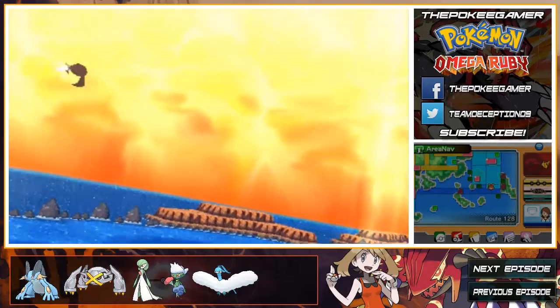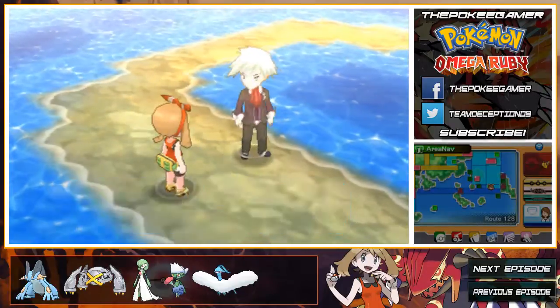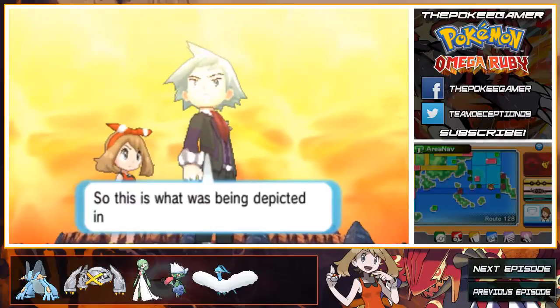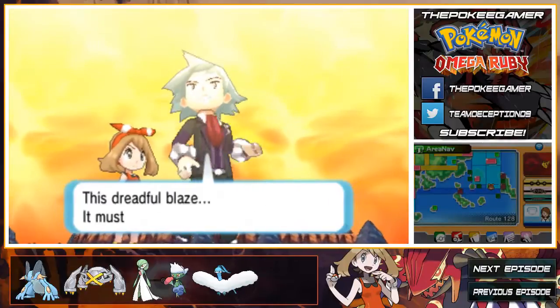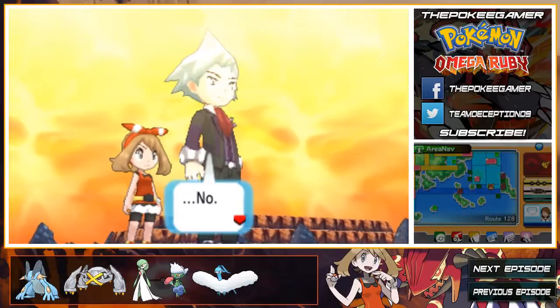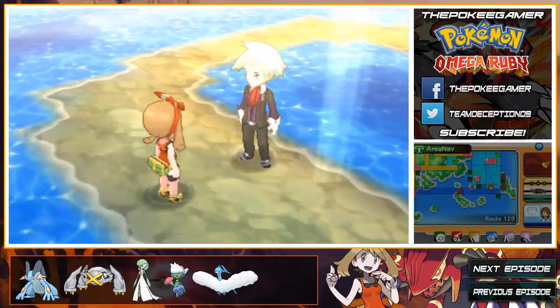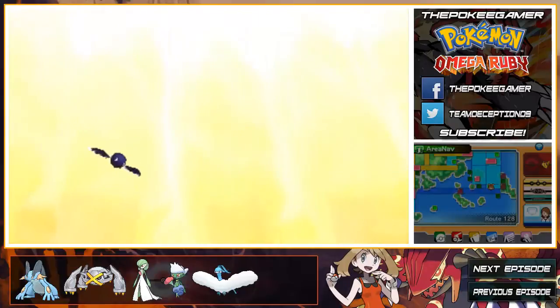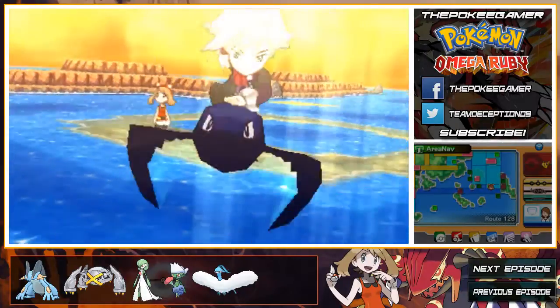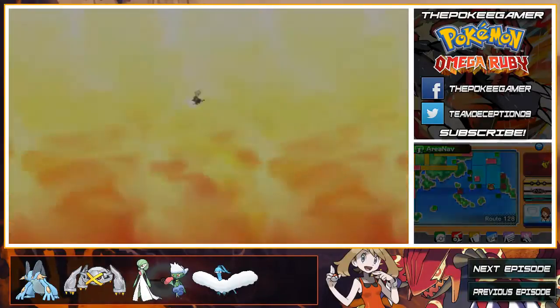Kangaskhan gets Rock Head and a special move in the form of Mach Punch, while Mega Kangaskhan gets Iron Fist — interesting. Pinsir gets Rivalry with the move Horn Claws, and Mega Pinsir gets Hustle. Aerodactyl gets Bulletproof plus the move Dragon Tail, and its Mega has Solid Rock. Dratini and Dragonair have Swift Swim, while Dragonite has Air Lock — interesting. Mewtwo gets Intimidate and the special move Psycho Boost. Mega Mewtwo X gets Aura Break, while Mega Mewtwo Y gets Forewarn — terrible.